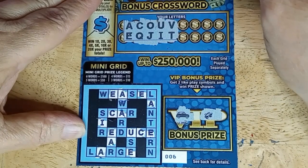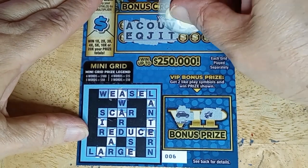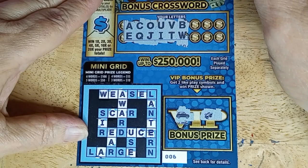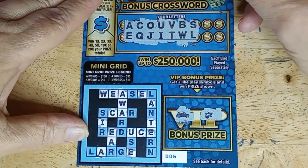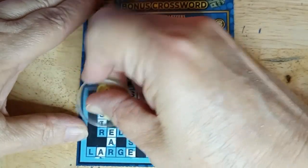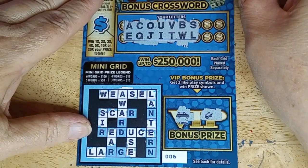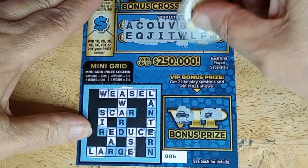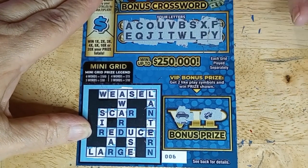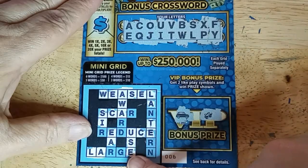Some good letters: V and T — gave me the T. Need S, R, and N's. Got B and W. W. S and L. So I've got two words so far: I got weasel and U's. X and P — don't have either of those. I need R. F — nope. And Y — no. So no win. Just weasel and U's. No N, no R, no D, no G this time.